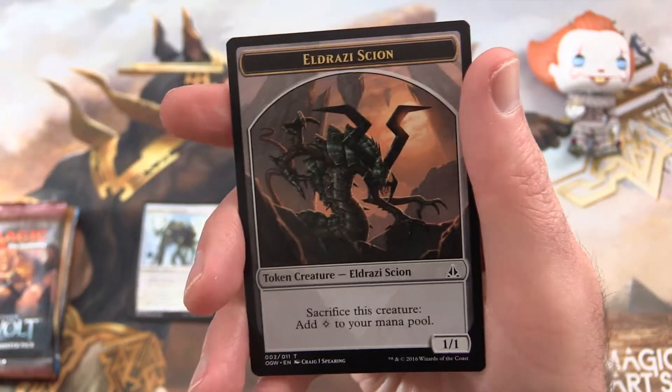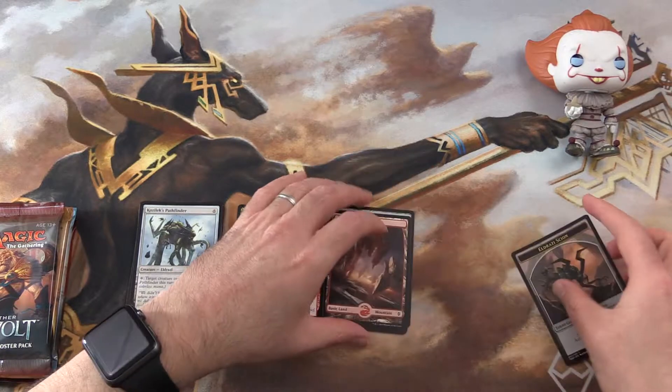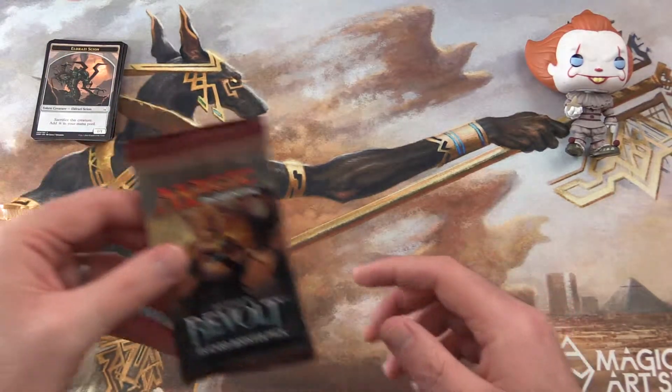And a nice full-art Mountain and an Eldrazi Scion token. Let's move this around a little differently — I don't like to mix the sets up, it makes the sorting rather difficult. We have Aether Revolt next.